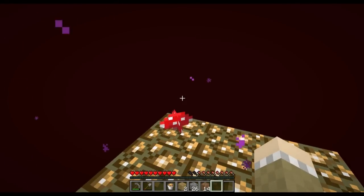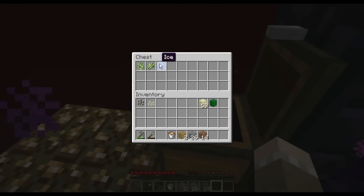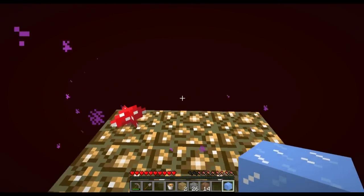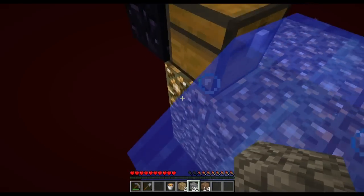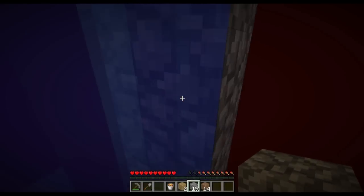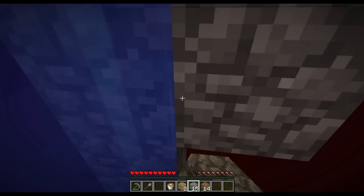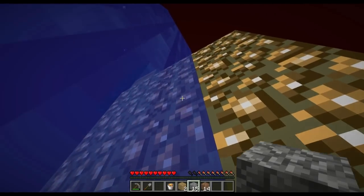In the nether, you will find several items that are key to your survival on the Skyblock challenge. First of all is your other ice block — this way you can make another water source. I suggest that as soon as you get your ice block, you break it in the nether, ride the water down, and build down as far as you feel comfortable going, because you will never get another opportunity to go down with water. Water is the easiest way to build underneath your platform, so as soon as you get into the nether, I suggest you do that.